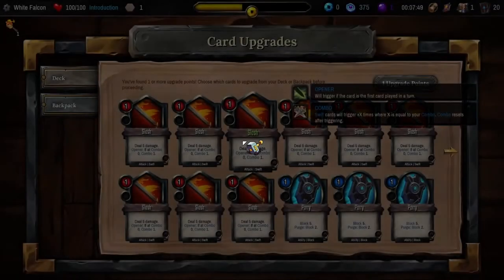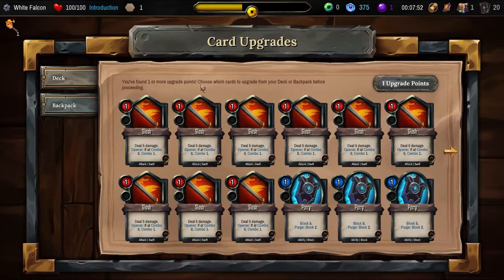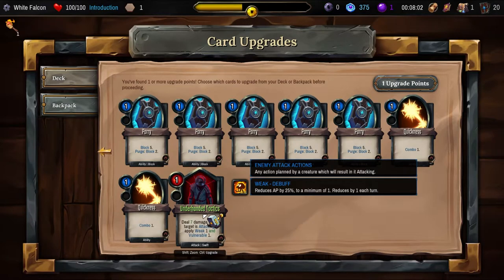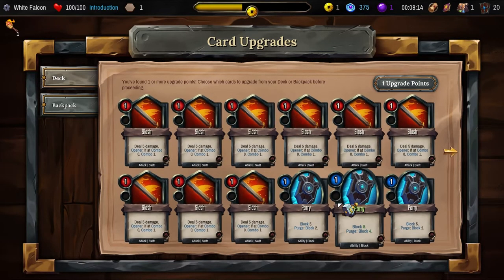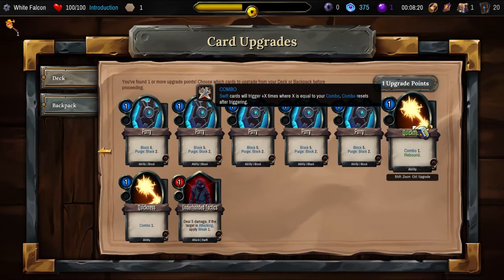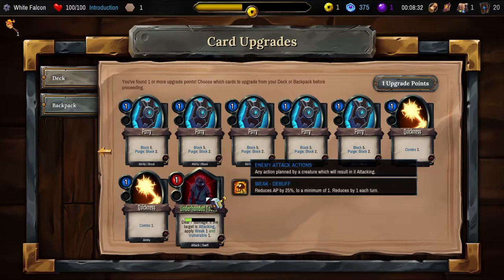Control to upgrade. You found one or more upgrade points — choose which card to upgrade from your deck or backpack before proceeding. Deal seven damage if the target is attacking, apply one weak and one vulnerable. Or gain eight block. Gain eight block, four block, rebound. I don't know what rebound means — goes back to your hand. You can make as many combos as you want with the mana. Let's upgrade this one.